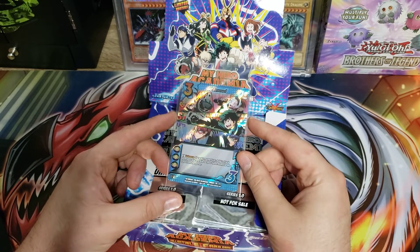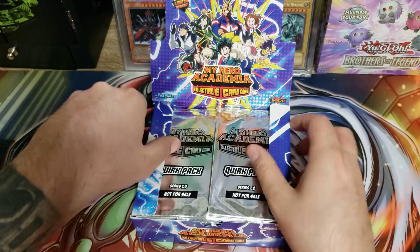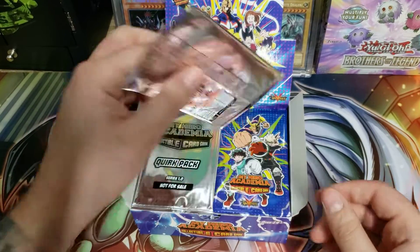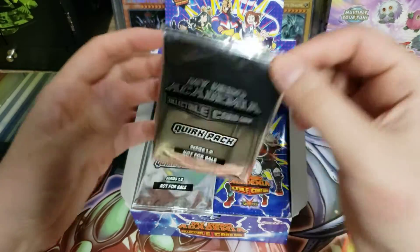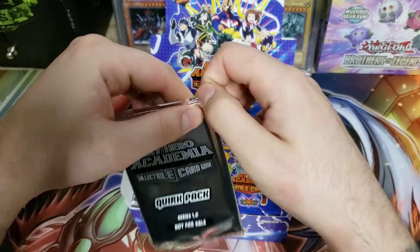All right, so there's a box topper — that's pretty cool. That's a 'Go Beyond,' and I believe that's in every box. Now these are the quirk packs, and I know you do get a couple of these. I'm not sure what kind of quirks they have in here.